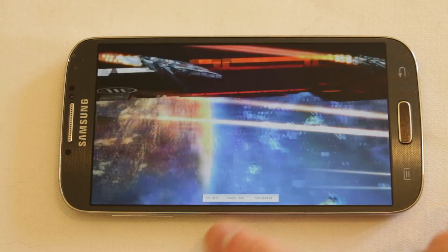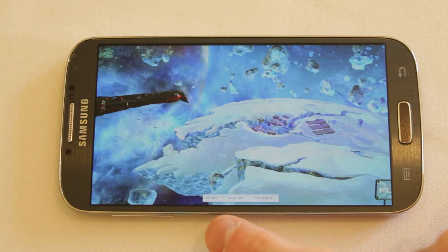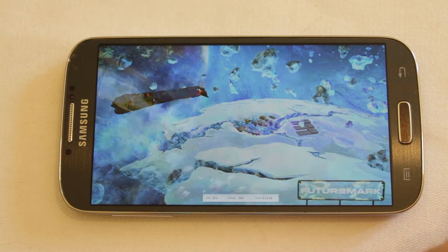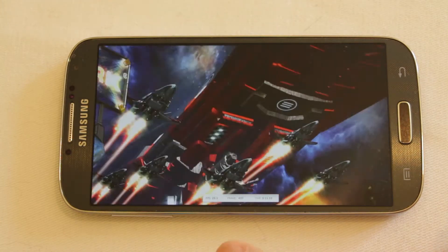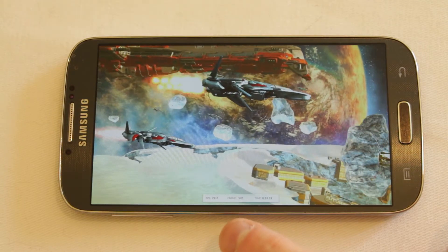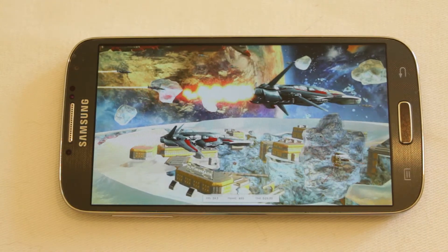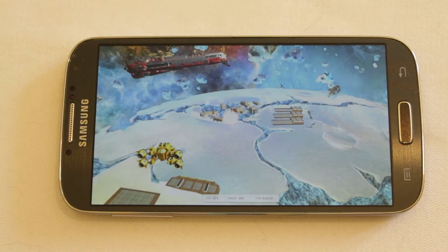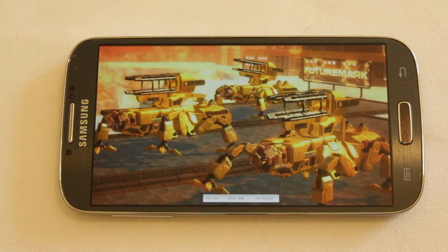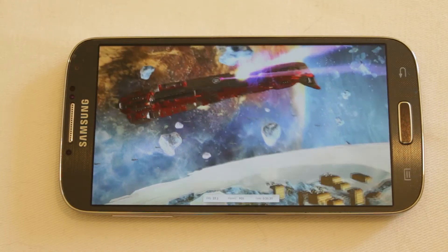This is the Galaxy S4 — look at this frame rate counter at the bottom here. On devices released last year we'd be talking around 15 frames a second at best, maybe peaking around 20 frames a second. Here we're getting some pretty stable performance between 25 and 30 frames per second, and this is on the extreme benchmark demo, remember. The frame rate is dipping around a fair amount but it's nearly twice as fast as previous 2012 devices. Really, really impressive.